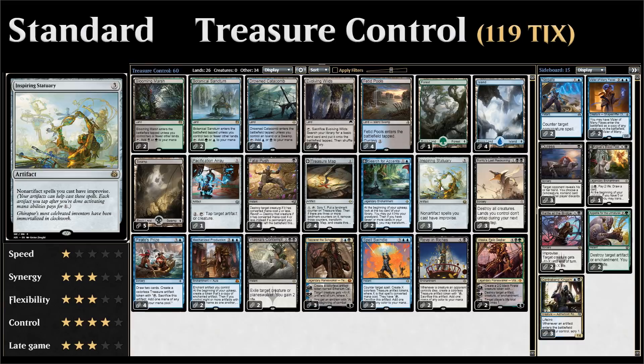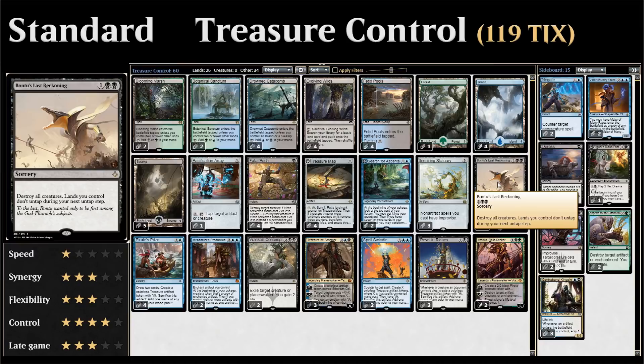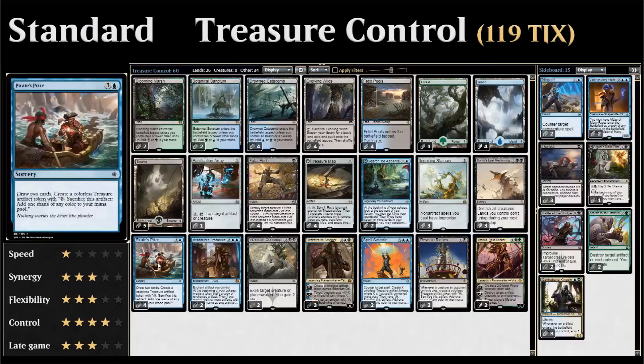We have three copies of Bontus Last Reckoning as our sweeper — three mana to destroy all creatures is very powerful, but our lands don't untap during our next untap step. This is slightly mitigated by Inspiring Statuary and all our treasure tokens to generate mana, so it's not the end of the world. Then we have the full four copies of Pirate's Prize — a four-mana sorcery that draws two cards and makes a treasure token. It's pretty easy to cast once we have an Inspiring Statuary, just tapping three artifacts and paying one blue mana.